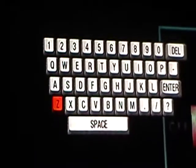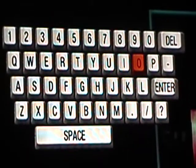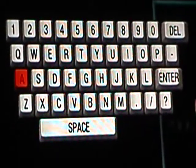What you want to do is type in D-O-A. It will also appear at the bottom of your screen so you know what you're typing. You want to type D-O-A — that stands for Dead Ops Arcade. Then go over to enter and press enter.